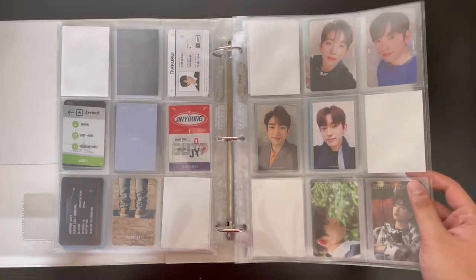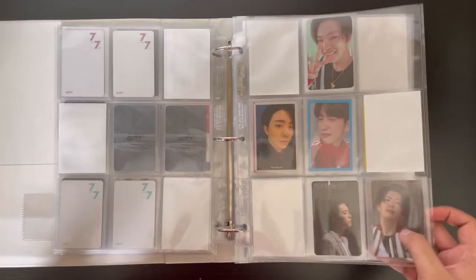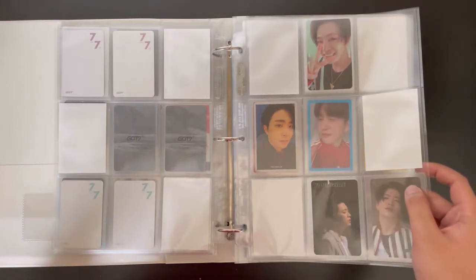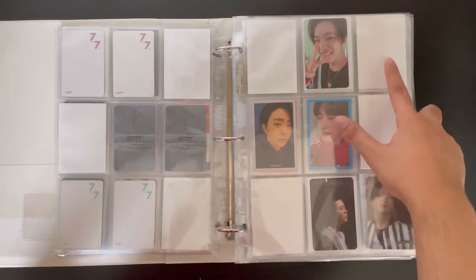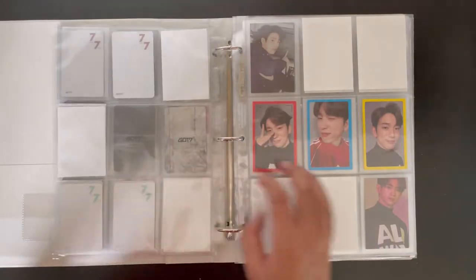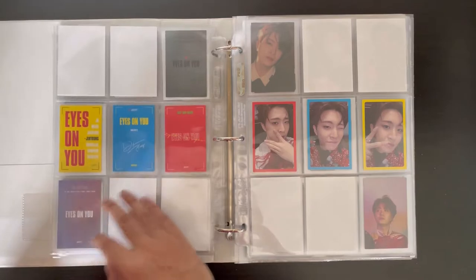Then we have I Got7 for Jinyoung, and this one is Young J — I'm just missing one card, the second press I think, which is a little bit harder to find, so two cards total. I'm not stressing about it. Then we have Eyes on You, which is complete for both Young J and Jinyoung.